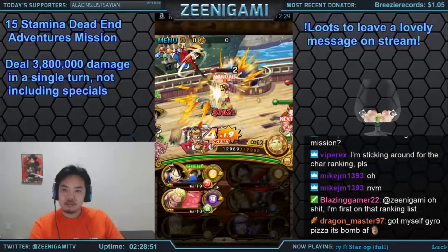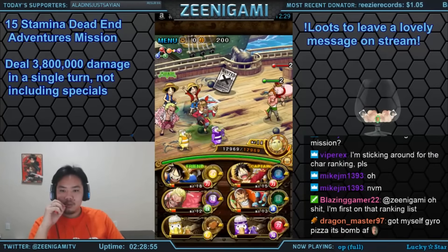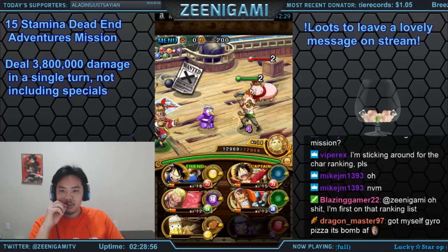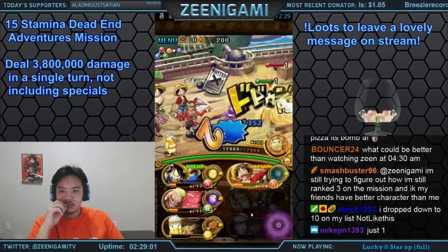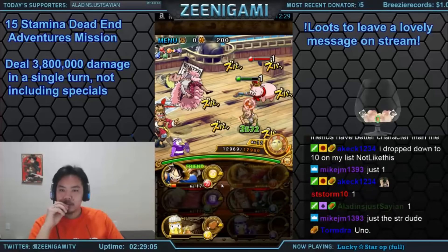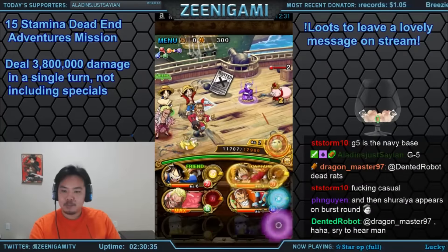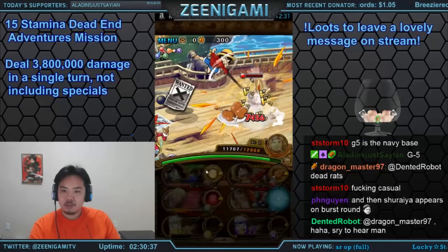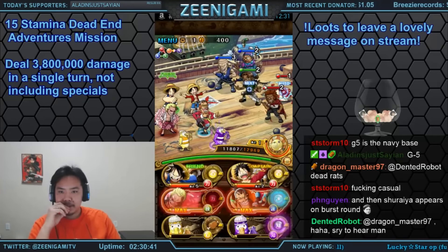We're going to be using a Gear 3 plus 5-star Luffy. You can also use a long Luffy salvo team, or any other burst team you'd like — like double Gear 3, double Rayleigh, or anything like that. I'd recommend you bring a few weak characters to start your attacks. Some other good teams include double Law, Cavendish-Law, Luffy-Cavendish. Luffy-Cavendish works very well, especially since you have Cavendish's special.